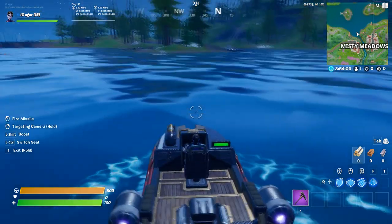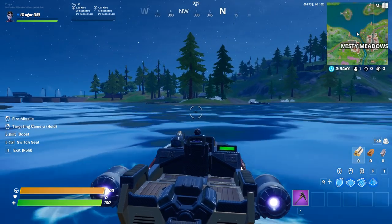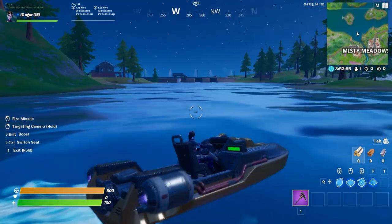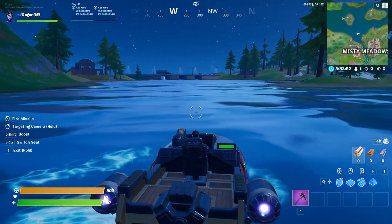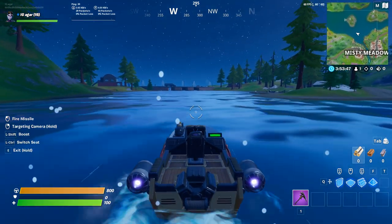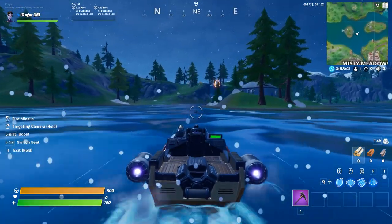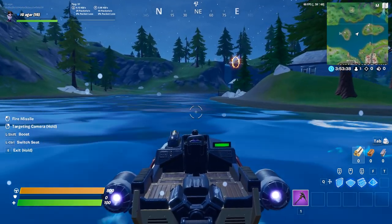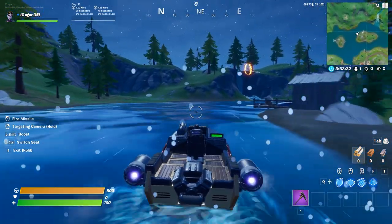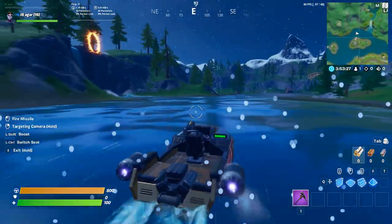When you're driving in solos, if there are people on your right side, press W and then use your mouse to steer that way. You can steer more easily using your mouse rather than A and D for left and right — that's actually harder than you think. Use your mouse to turn right and left properly.